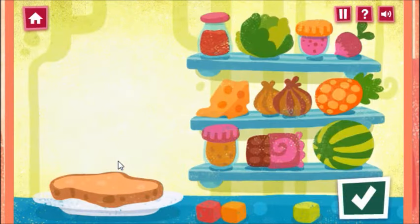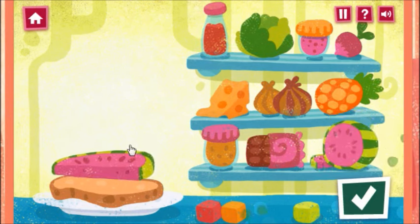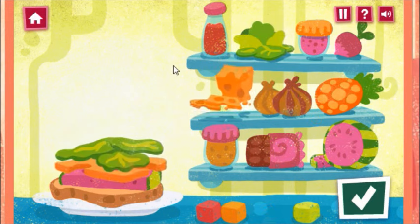Choose an ingredient from the shelf to start stacking up a super sandwich. Use the mouse or the arrow keys and spacebar to choose an ingredient and stack it on the sandwich.